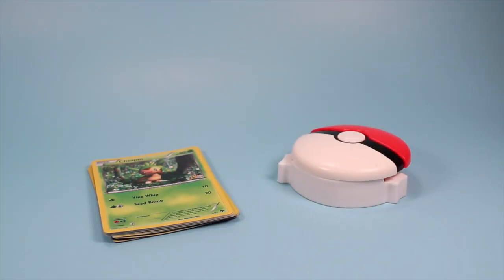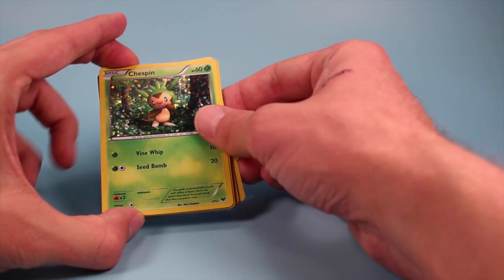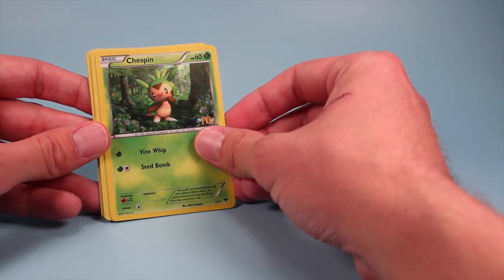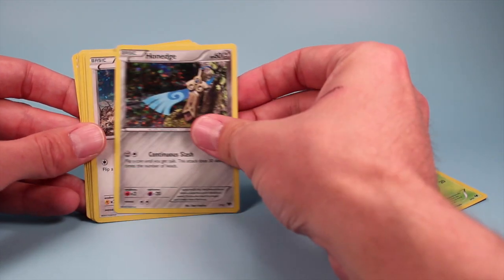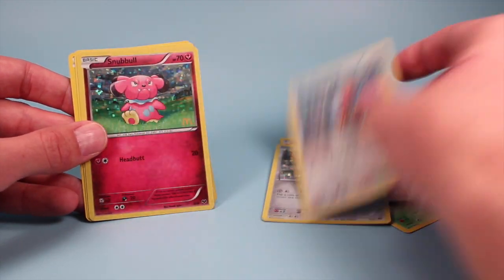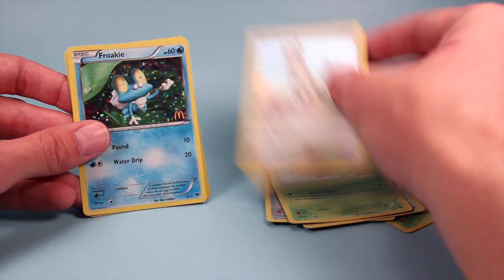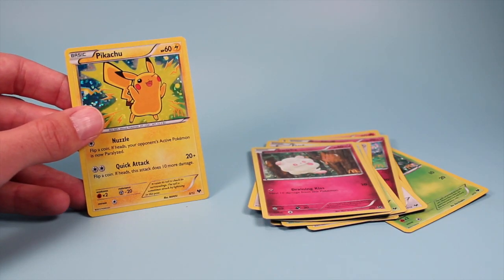For the people who think that the Poke Puck game is a little too simple for their Pokemon tastes, luckily McDonald's has included Pokemon cards with the games here. These are some of the random cards I was able to collect with the 12 Poke Pucks that I got: a Chespin, a Fennekin, a Honedge, a Fletchling, a Snubbull, a Weedle, a Furfrou, a Froakie, a Swirlix, and a Pikachu!